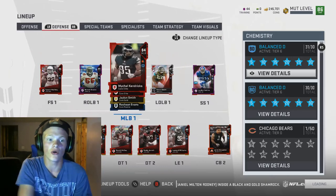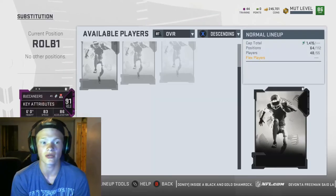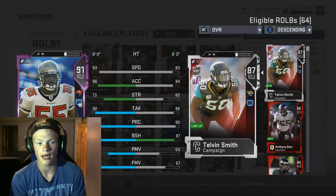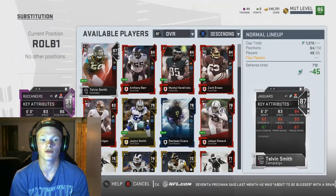We also pulled the 90 overall Derrick Brooks, which I upgraded up to a 91 overall. I did not sell any players by the way — I upgraded them or kept them. 83 speed, 86 acceleration, 73 strength, 92 tackling, 92 play recognition, 80 block shedding, 63 power move, 79 finesse move. That is my man Derrick Brooks.